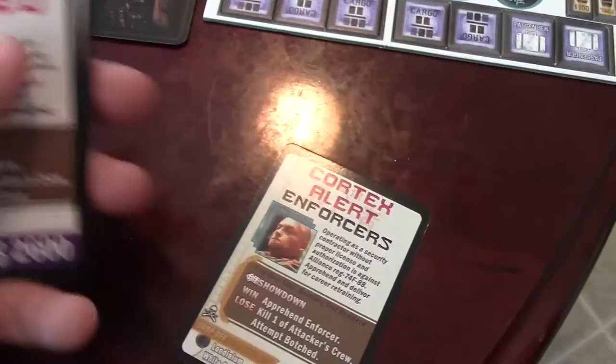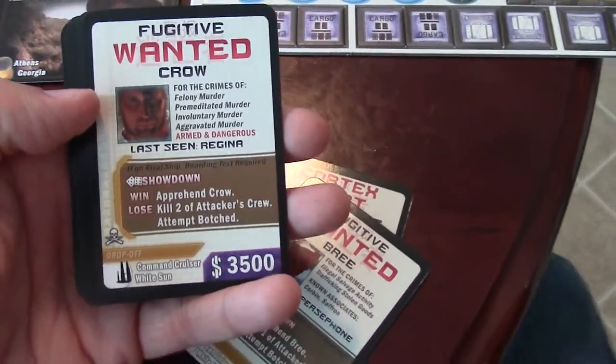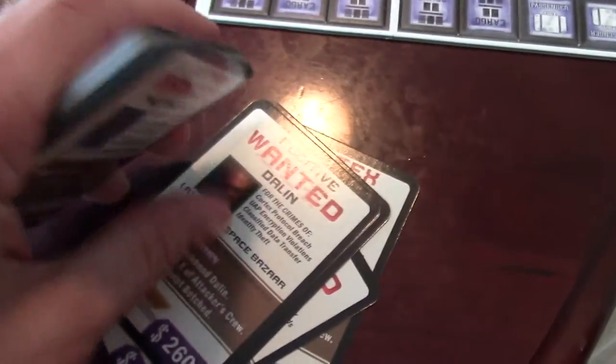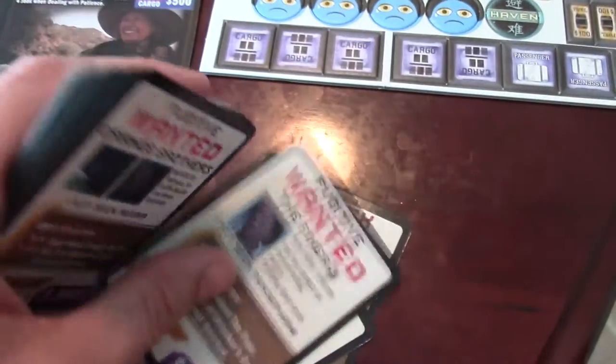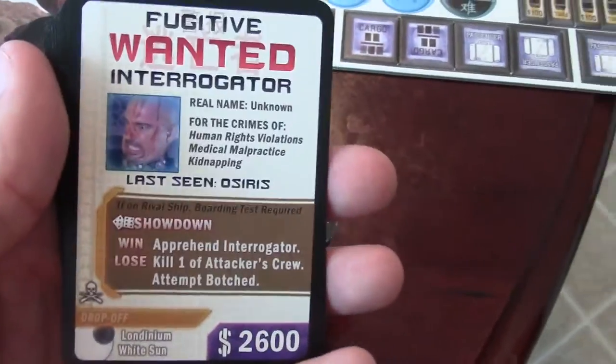It also came with Wanted Bounties. These will come out three at a time, and you can search for these wanted people and turn them in. You get certain amounts per crew member. They switch out every time an Alliance Nav card is played — that one card in the deck that makes you reshuffle. When that card is chosen, you reset these and put three more out. If one has been collected, you remove that Wanted card and that person from the game.